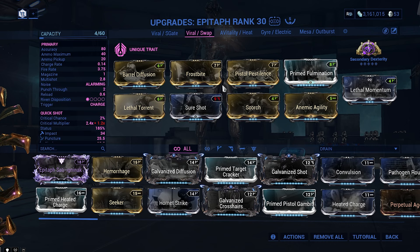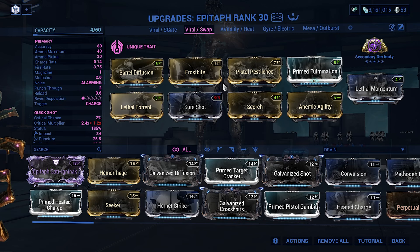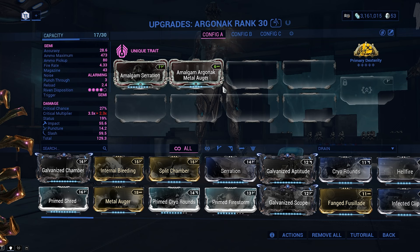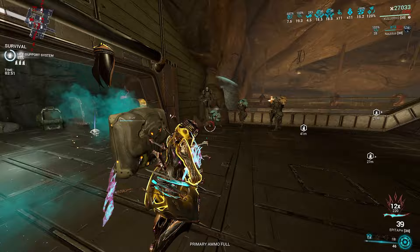Our primer for this build is the Epitaph — no surprise there I'm sure. Viral gives a massive damage multiplier alongside obviously providing a massive damage boost through Condition Overload with Blast, Radiation, and Cold. Do remember that Cold also gives another crit damage boost here. Argonac on the other hand only needs the Amalgam mod, and Amalgam Serration gives extra sprint speed, but that is optional. You will never fire this gun, so nothing else is needed here.